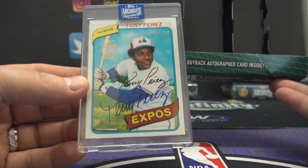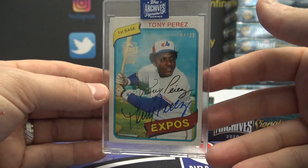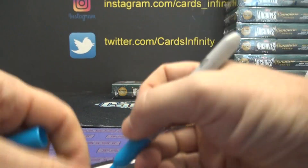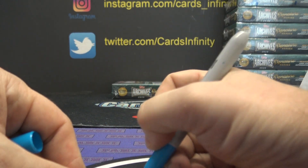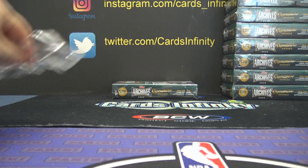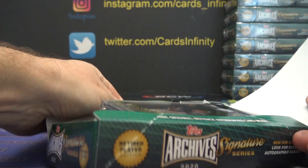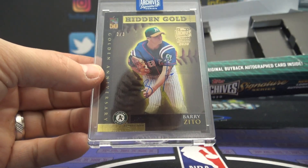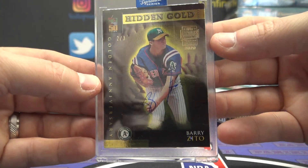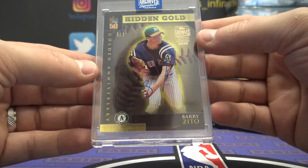Two packs left. Tony Perez, 4 of 36. John VH is on the board — John, I got your message about not getting that break, that's cool man, I saw it in the message box. 4 of 36, John gets Tony. And the last one for this side will be — only three of these in the world — Barry Zito, 2 of 3, hidden gold. 2 of 3 going to the B spot.